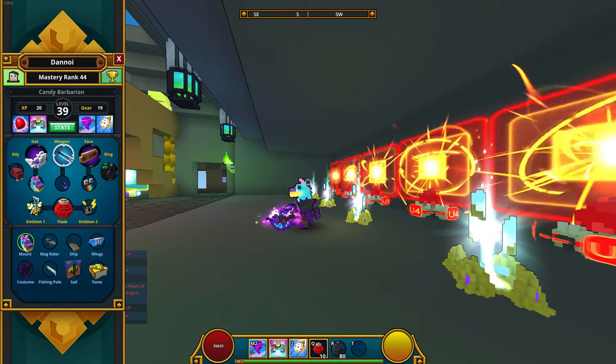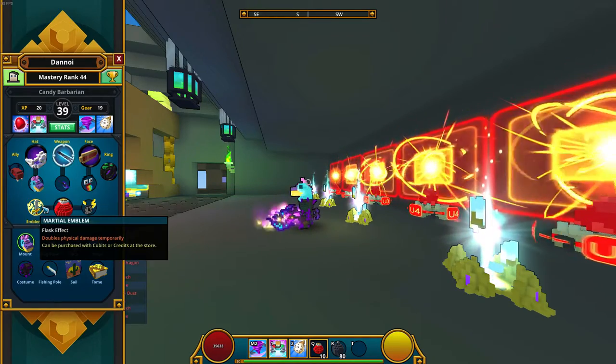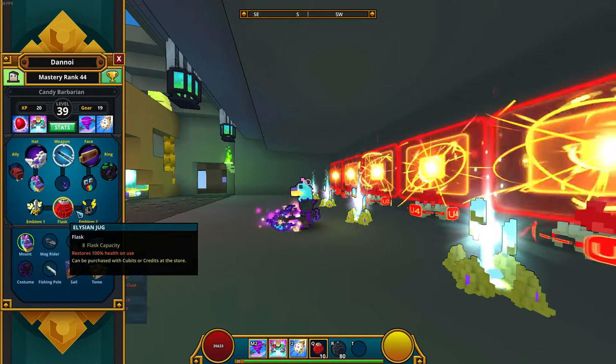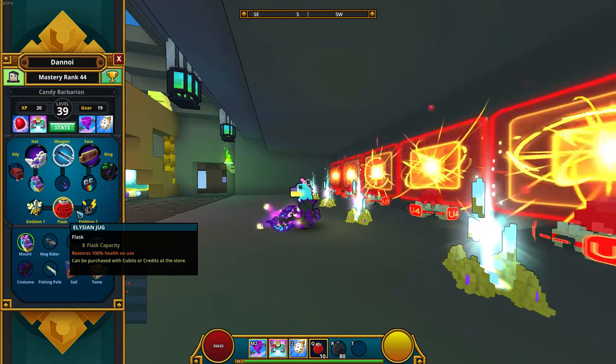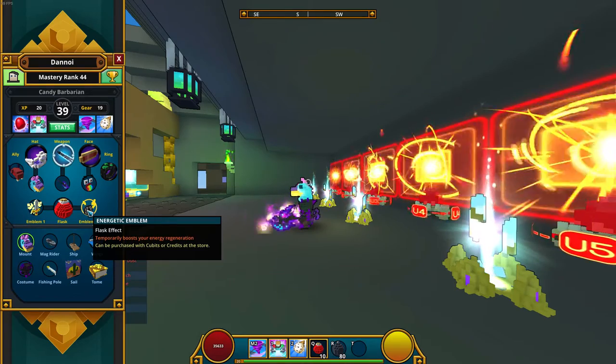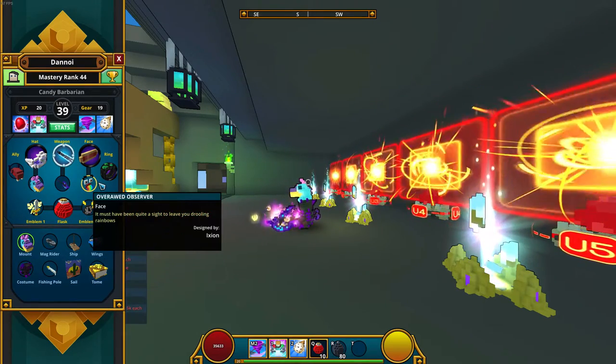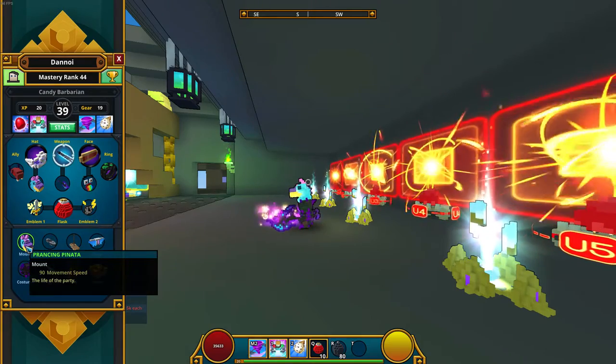Pop your potion, then your double speed, and this adds on too. Then you got your Elysian Jug, which is pretty standard for everybody now. And then we got the Energetic Emblem because I run out of energy way too fast for this class.